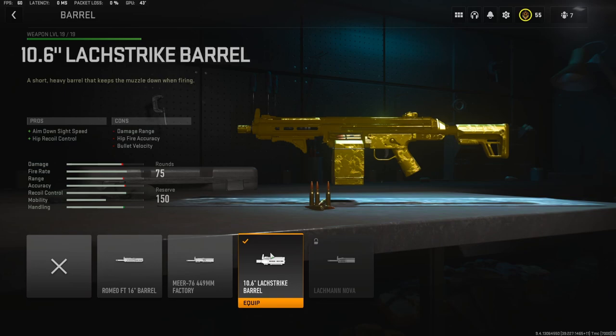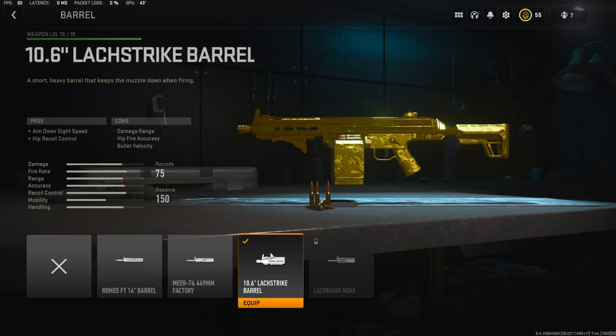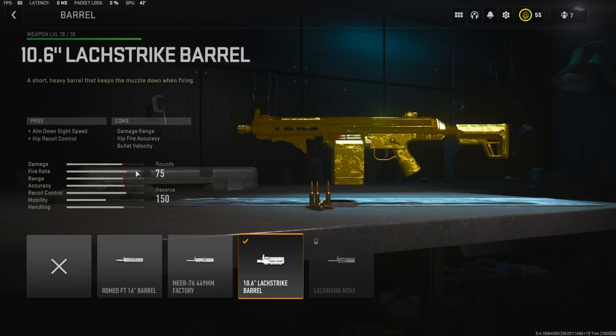Jumping quickly into the class setup, I like to have aim down sight speed attachments with my LMGs. So with that being said, I'm going to be using the 10.6 inch Lack Strike Barrel — it adds aim down sight speed and hip recoil control. I do know that it loses damage range and bullet velocity, but as you can see, it's not losing too much, so it's fine.